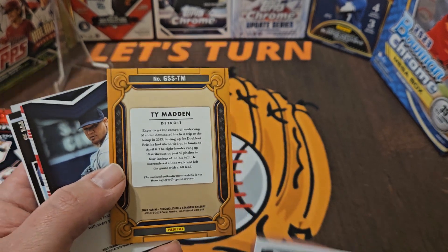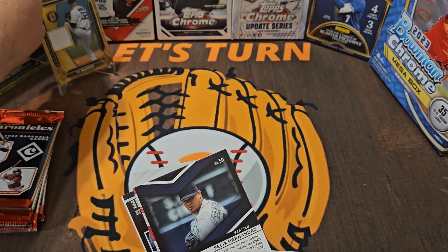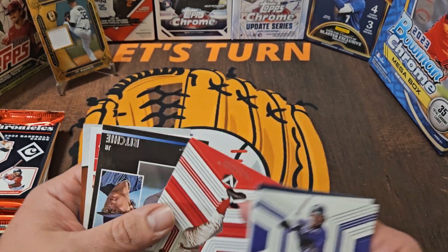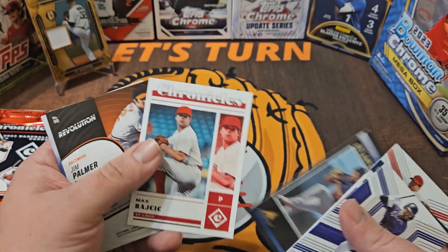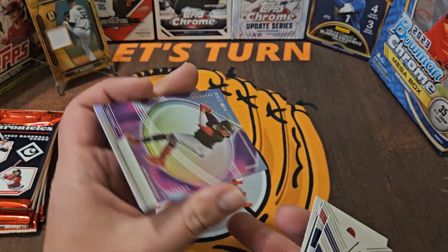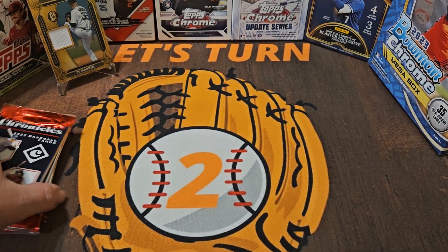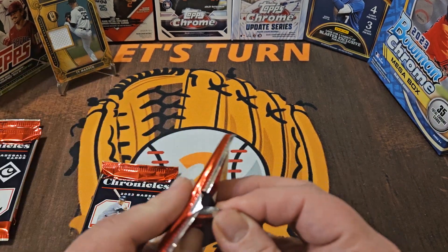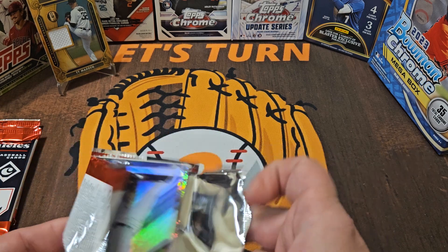We've got a Ty Madden Gold Standard Swatches — that's pretty cool. It doesn't say game worn or player worn, but we have a hit. I think that might be the first hit I've gotten on the channel in a couple of videos. We also got King Felix, Robin Roberts, JR Richard, Jim Palmer — pretty nice — and then we end with a Brandon Meyer. Successful first couple of packs; I think we have our front runner for the best catch.